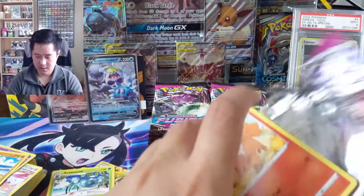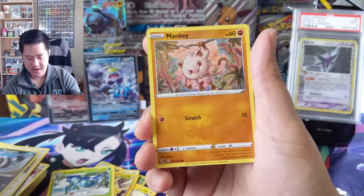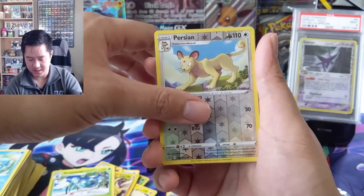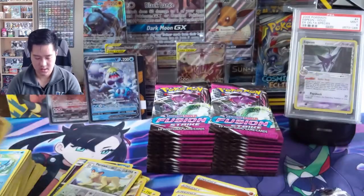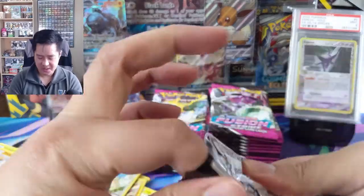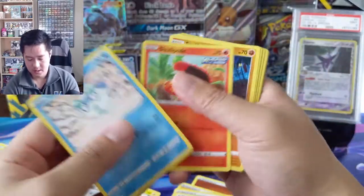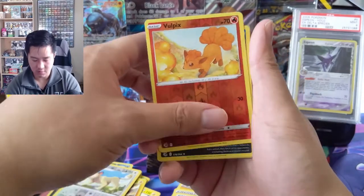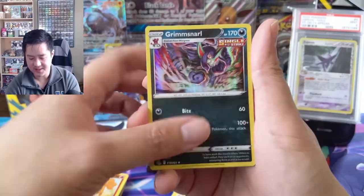So off-camera I have pulled an alt art Celebi V and some secret rares including a gold Mareep and I think a Chandelure. We also pulled a Rainbow Schoolgirl supporter, which is kind of meh as far as secret rares go. We got a Vulpix reverse, into a Grimmsnarl — is this recycled art? I feel like I've seen this card before.